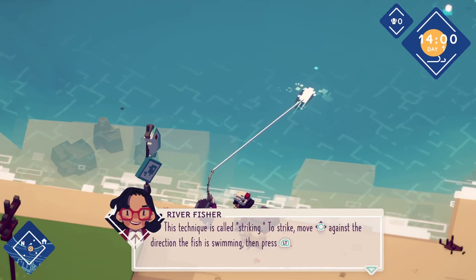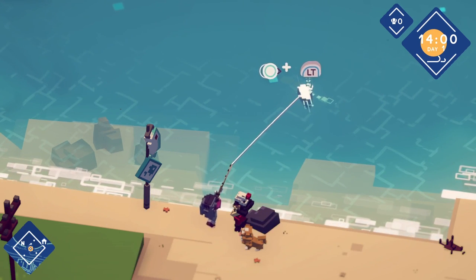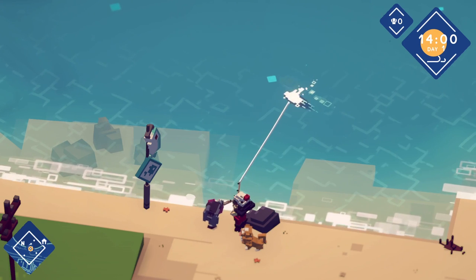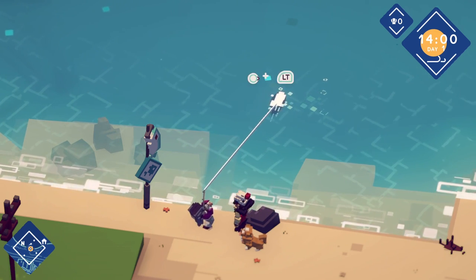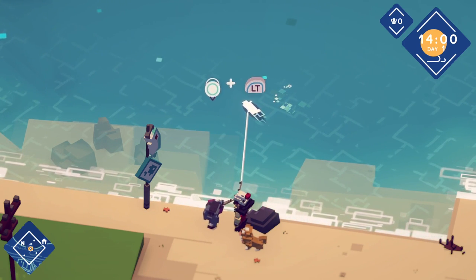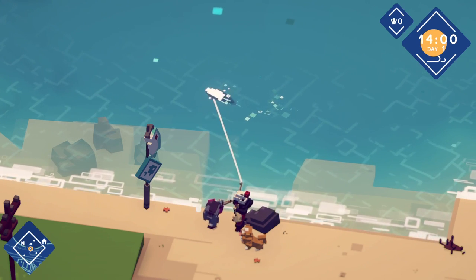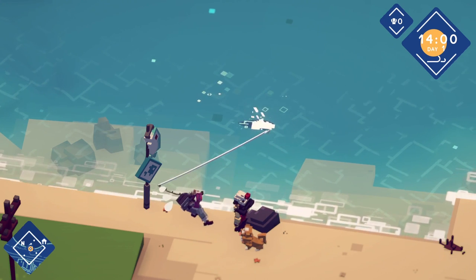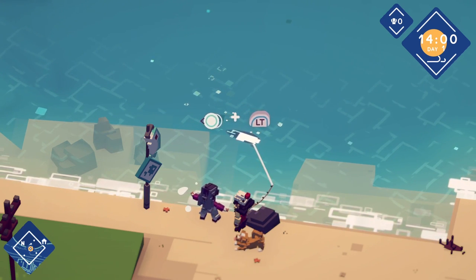To strike, move against the direction the fish is swimming, then press left trigger — just don't do it too often. So we are trying to guide it, pull it towards me, and now we need to press right and left trigger, then right generally to pull it towards us. We're basically fighting it, essentially.